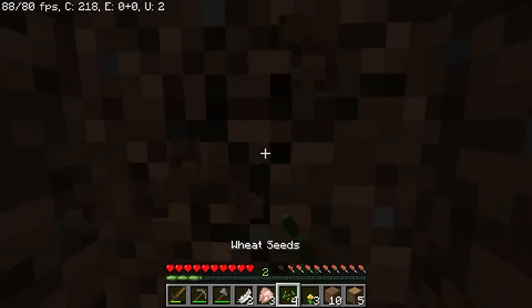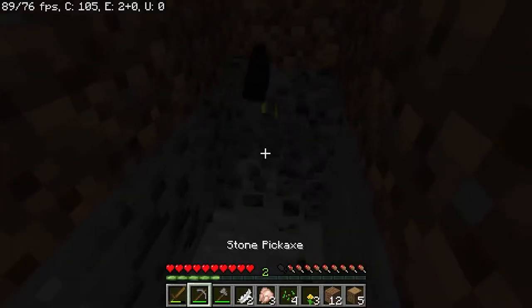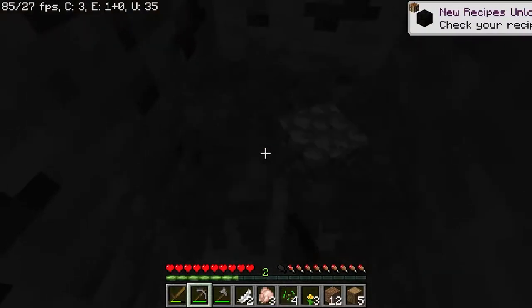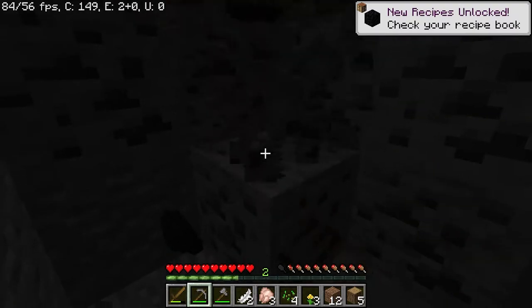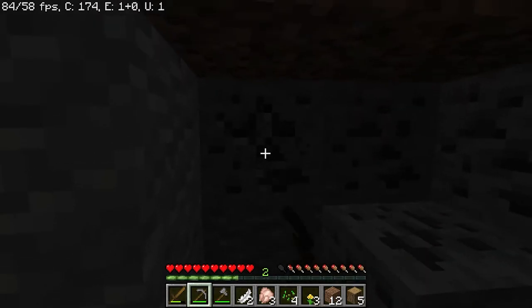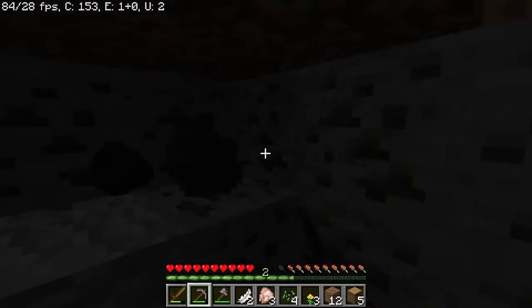Let's keep going into the mountain and see what's here. Coal — beautiful! The only reason I went and got that wood was so I could make charcoal, but now I'm not going to need to. It looks like a pretty big vein.